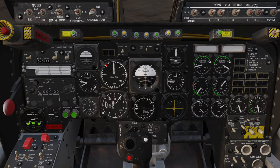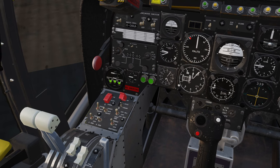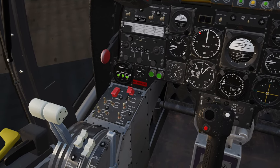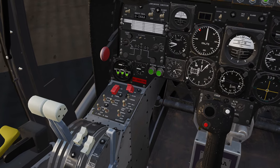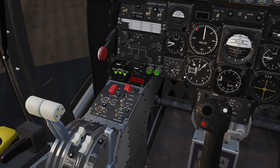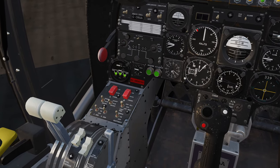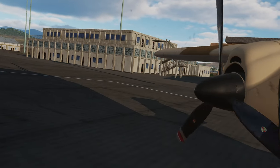So that first engine is stable. One thing that I have figured out: before you try to start the second engine, make sure you switch back to run on the first engine. Otherwise you won't get any power to the second engine. So that's something to keep in mind. We'll do auto generator and start, and number two is starting up.